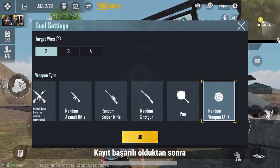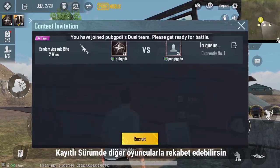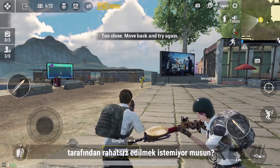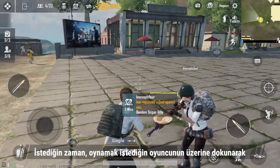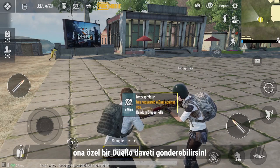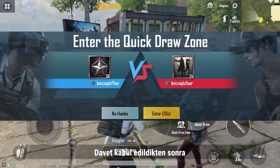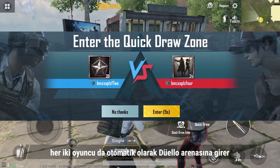Once the registration is successful, you'll be able to compete with other players in the registered version. If you're interrupted by other players while practicing with your friends, you can always tap on the player you wish to play with to send a private Quick Draw invitation. Once the challenge request is accepted, both parties will enter the Quick Draw Arena automatically.